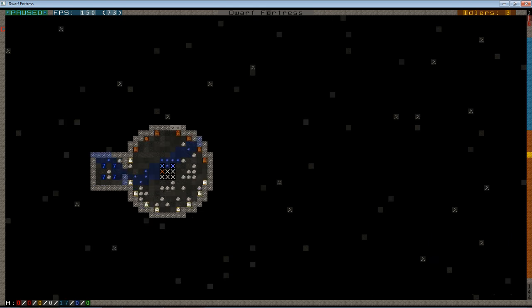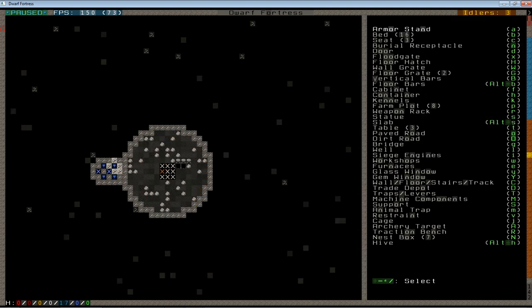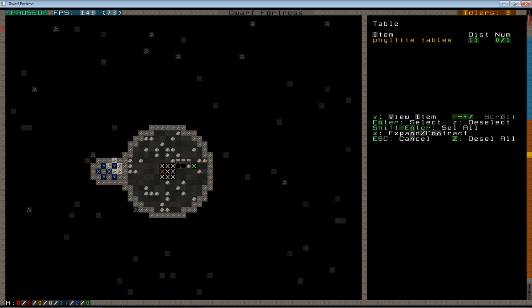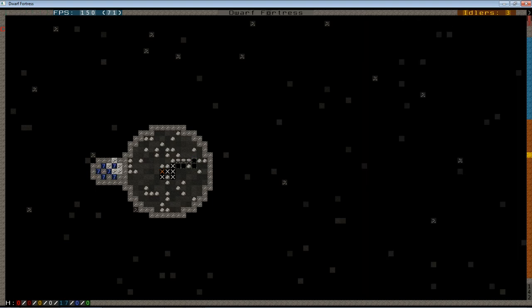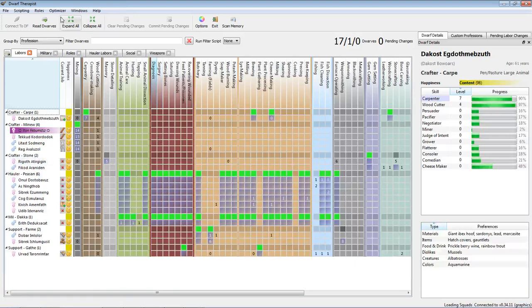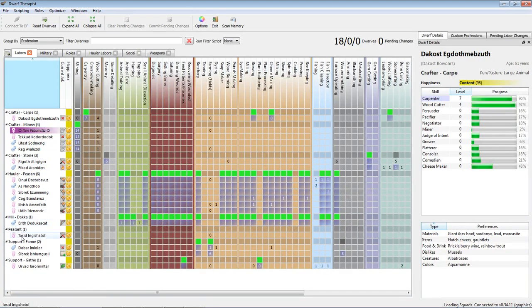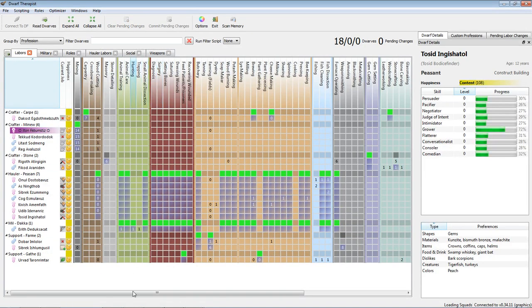Let's take a look at what we've got. We need to expand our dormitory and get our kitchens up and running; our dining room is still underway. That kid we had earlier — he now has a job, he's now a peasant. When children grow up you'll want to make sure you get them assigned. There's actually a peasant not part of my hauler core — first thing I need to do is make him a hauler. Welcome back to the land of the living — now pick up a shovel and get to work.